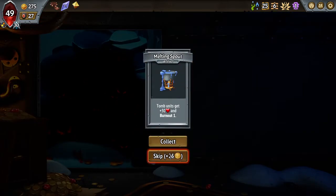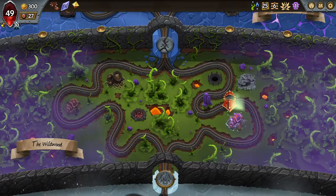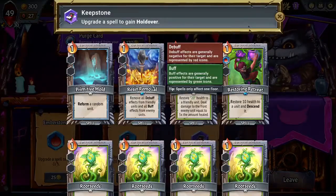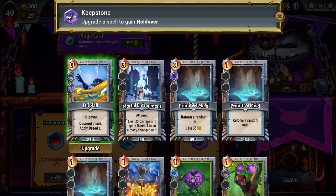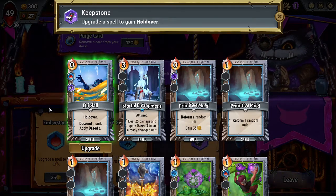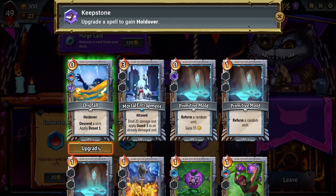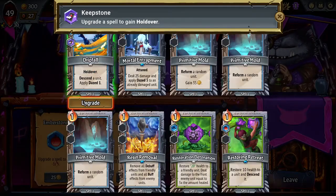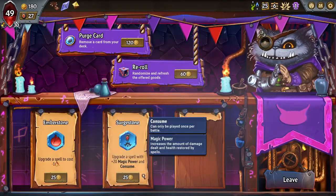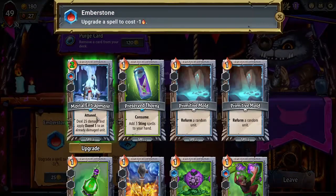So weak. We paid 20 health for 25 gold — it's not worth it if you're wondering. I think I want Dripfall on Holdover, just because it's at one. And then maybe I could Permifrost Reservoir. I still want to move the dude off me. I'm gonna make this cheaper, I think.